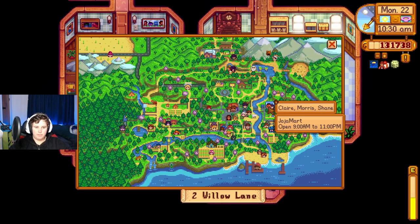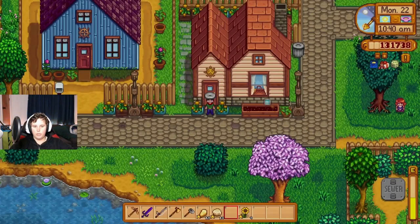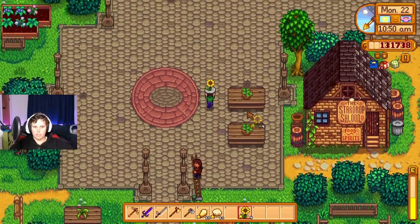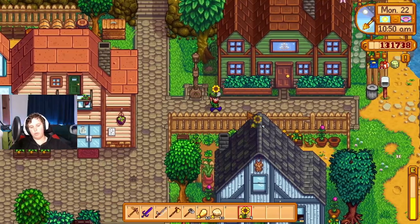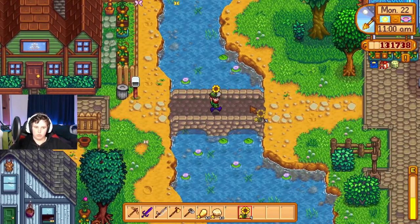Is Claire working today? She is. All right, let's go give Claire a sunflower, then we'll go to Ridgeside where we'll see whatever Lenny wanted, and we'll give Sean a birthday present. And then if we have time, we'll go back to Zuzu and talk to Bill about the sawmill.